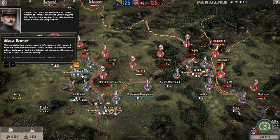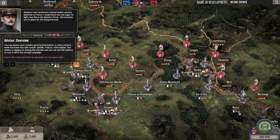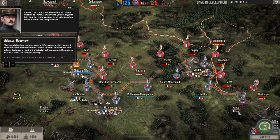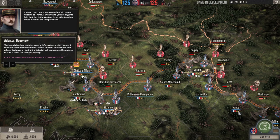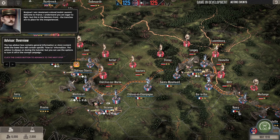Lieutenant Colonel André Laurent introduces himself: Welcome to France. I understand you are eager to fight, but this is the Western Front — the trenches are no place for the inexperienced. The top advisor box contains general information or story content, while the lower box contains specific how-to information. The advisor is always on during the tutorial but can be turned off in the normal campaign.